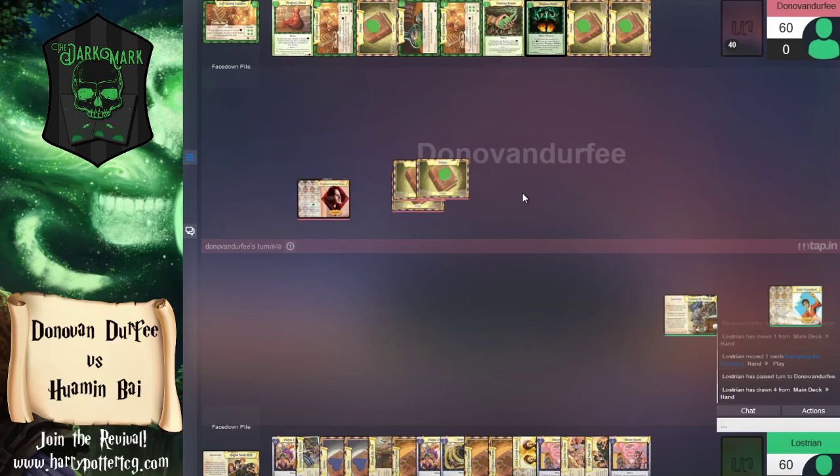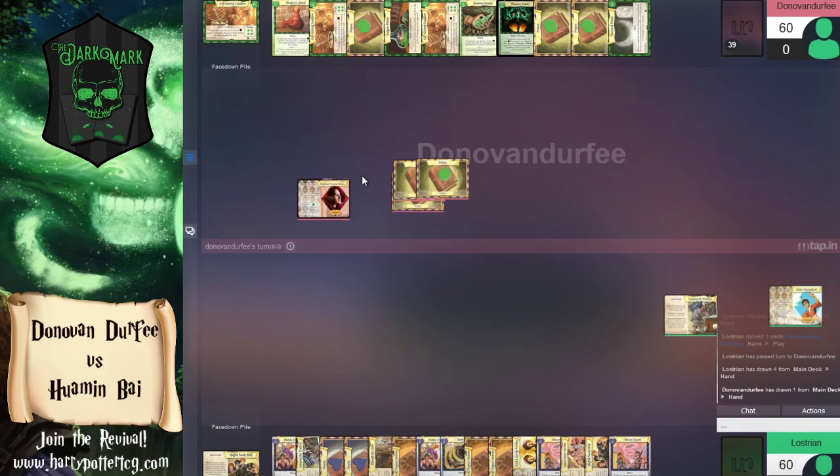Escaping the Dursleys is going to be adventure number two, drawing another four cards. We didn't see Griphook, we didn't see VTJ — let's just fill up our hand. We're never going to get punished... or at least we don't think we will based on what we've seen so far. Mind you, this is highly punishable, just not by what our opponent is playing.